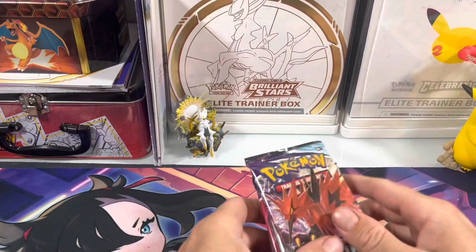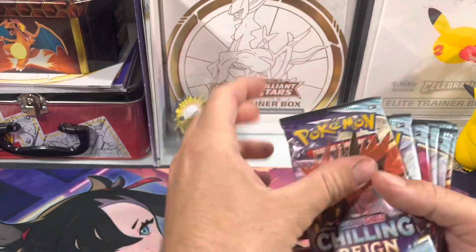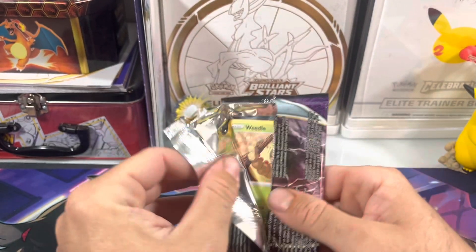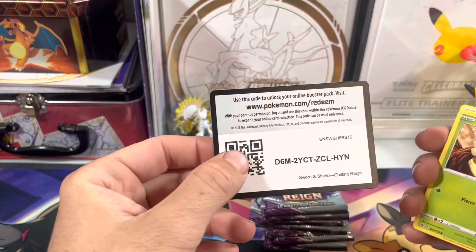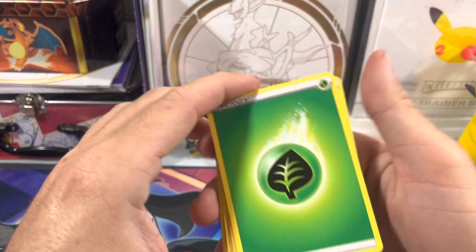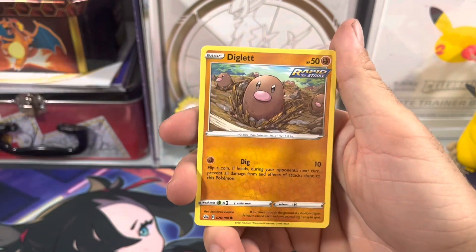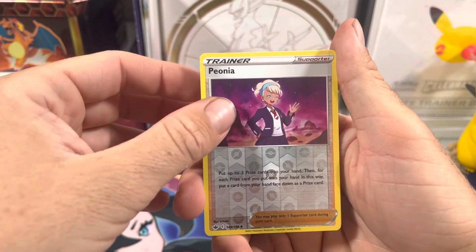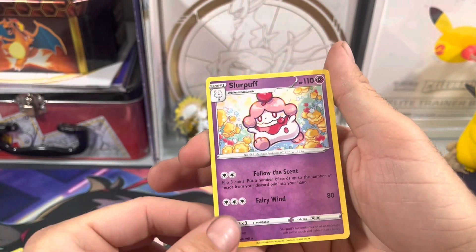We have eight packs, let's start from the top. It seems like this pack always has the best one — let's see if that's true. Have you guys had any luck with Chilling Reign? Let me know in the comments. Pack one: fire, oak, leaf, spirit energy, weedle, dogelet, sneasel — and for our rare, we got a non-holo Slurpuff.